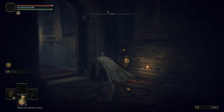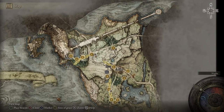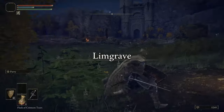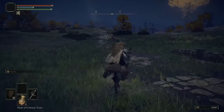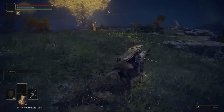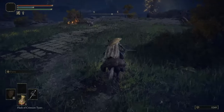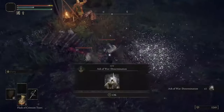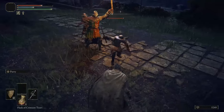We have some more odds and ends to take care of. It's time for us to go and get the Flask of Wondrous Physic - something that will be useful for the entirety of the rest of the playthrough. We head past these guys on the road, run around everything, and up here we have a scarab with an ash of war. Might as well take it while we're here. Oh no - we also have one of these guys up there in dark armor, which is a problem.